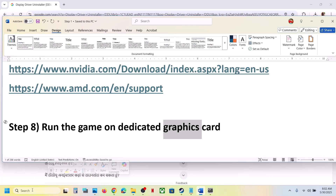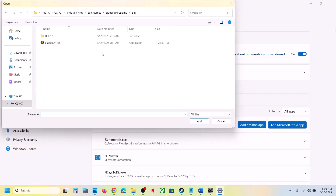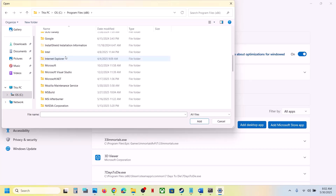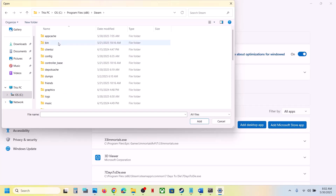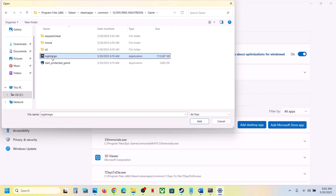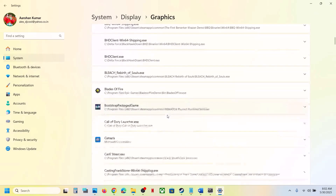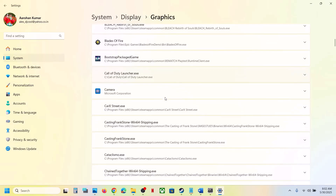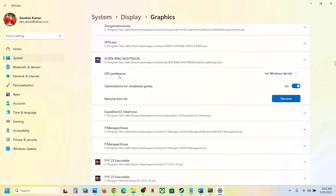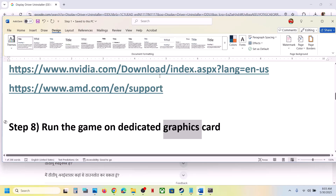The next step is to run the game on the dedicated graphics card. Type 'Graphics Settings' in the Windows search box, click Graphics Settings, click Add Desktop App, go to the game installation folder, open the game folder, select the game exe file, and click Add. Once the game is added, find it in the list, click on it, set GPU Preference to High Performance — you will see your graphics card listed. Then launch the game and check.